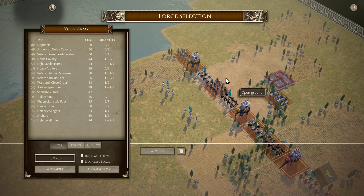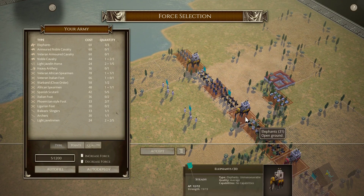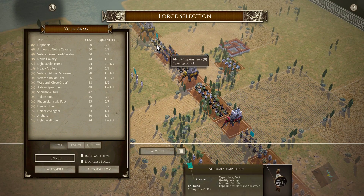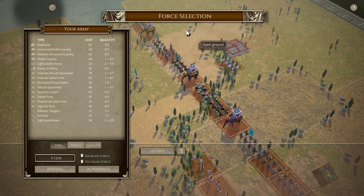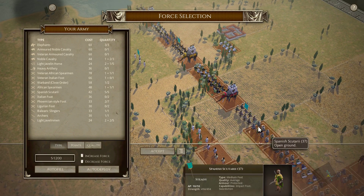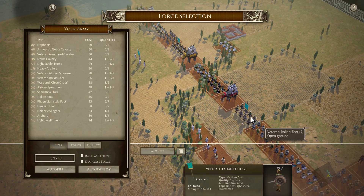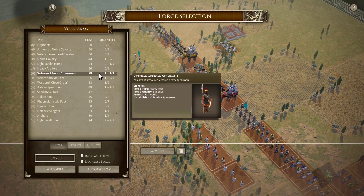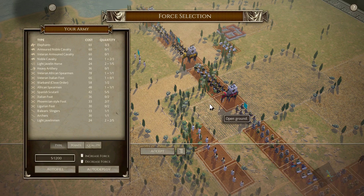For fighting the Legionaries, I have Elephants which, if they're generaled up, should do quite well, as the Romans are swordsmen, and swordsmen do nothing against Elephants in melee. We're bringing African Spearmen, which do well if they hold firm — if they don't, it'll get ugly. Same with the warband and the veteran Italian foot. The veteran African Spearmen are basically the unstoppable tanks, at 78 points each, and there's only two of them.